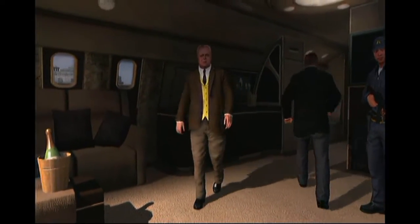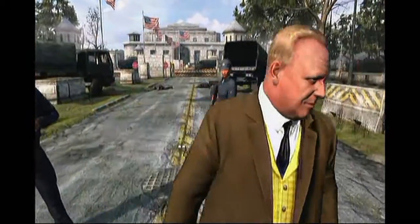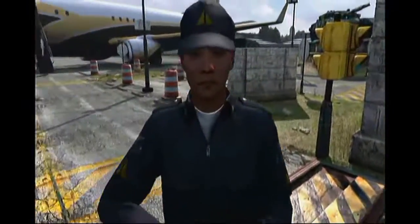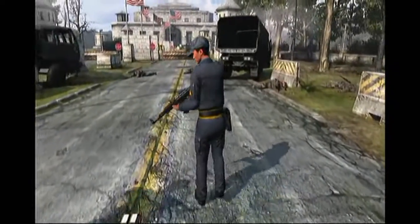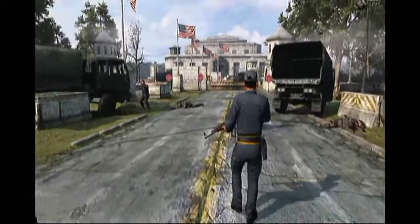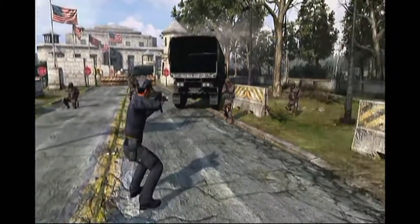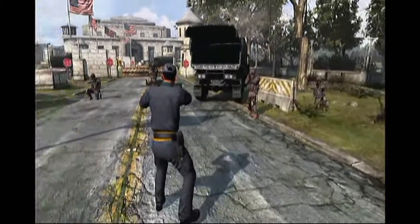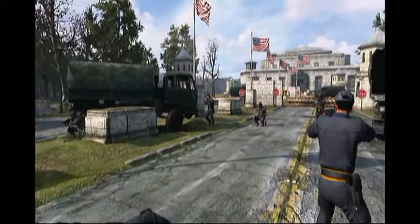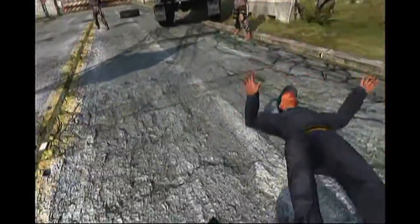Hey, what's going on everyone, this is Stitch and welcome to Fort Knox. The reason I'm letting this intro play for you is because I want you to notice something right at the beginning of the level here as we walk up through — you'll see right as Bond gets flash banged by the CIA, he picks up an AK-47.